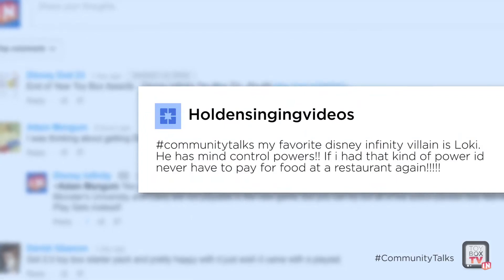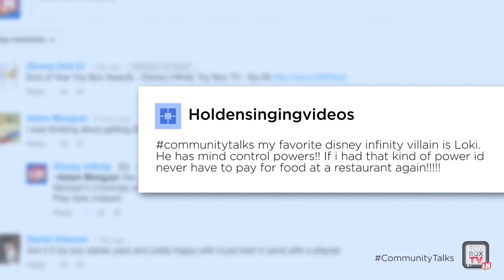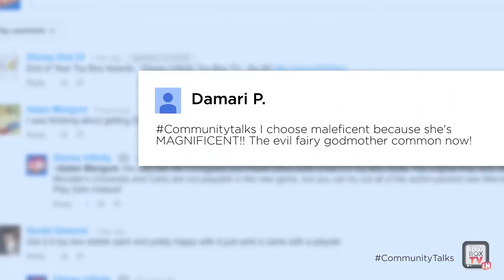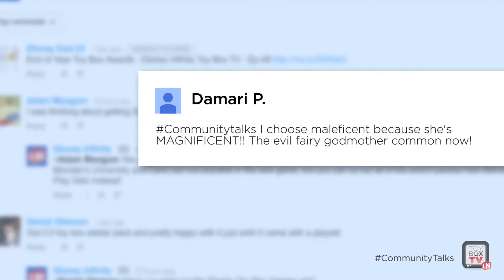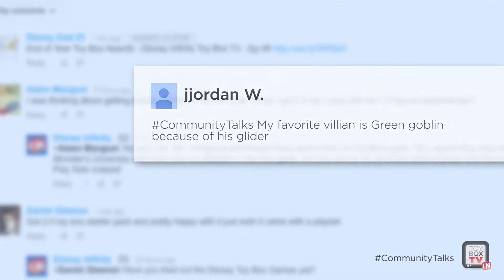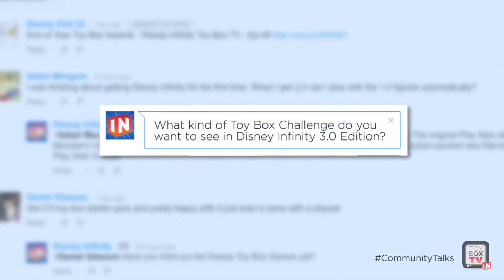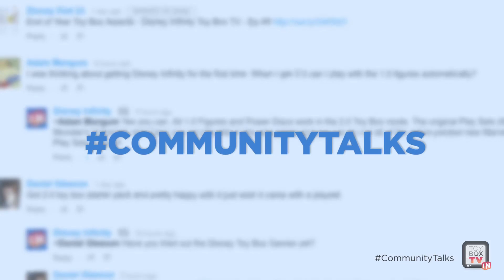Holden's singing video said: my favorite Disney Infinity villain is Loki — he has mind control powers, and if I had that kind of power, I'd never have to pay for food at a restaurant again. Damari said: I choose Maleficent because she's magnificent, the evil fairy godmother. And Jordan said: my favorite villain is Green Goblin because of his glider. This week's question is: what kind of Toy Box challenges do you want to see in 3.0? Tell us in the comments using hashtag community talks and your answer just might be featured here on Toy Box TV.